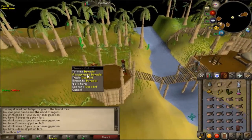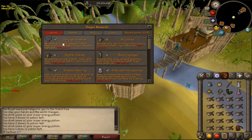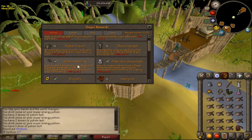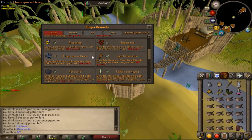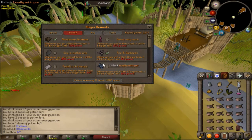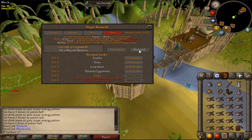Now let's talk about Slayer rewards. You click assignment to see your current task, and in the rewards menu you can extend and unlock new monsters or accessories. The big one is the Slayer helm, which requires 400 points — save up for that first. You can also extend tasks you like, such as gargoyles. Unlock broader fletching if you can, and the Slayer ring lets you teleport to Slayer locations. You can also buy the herb sack here, and block or cancel tasks using points.